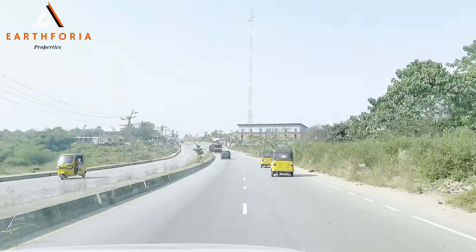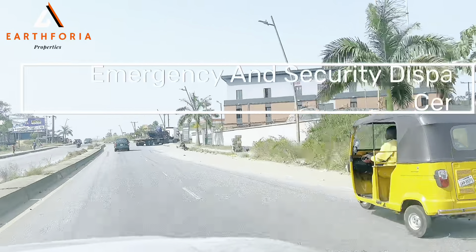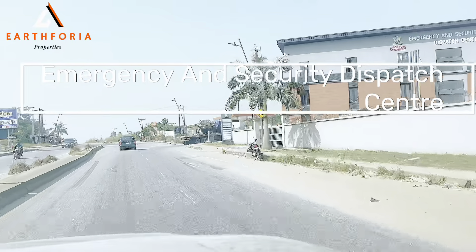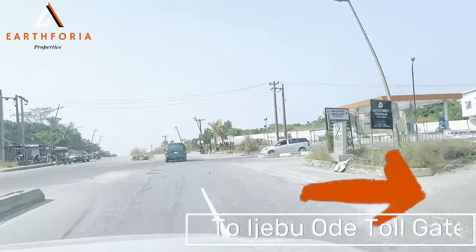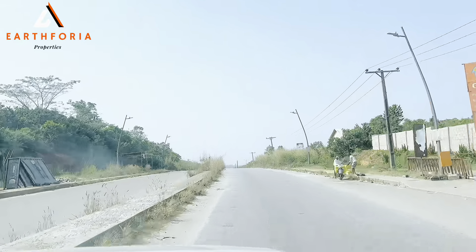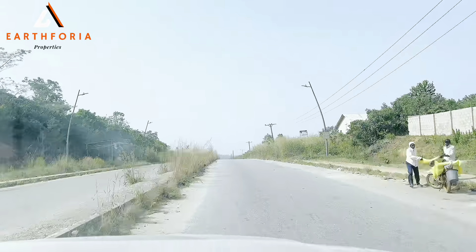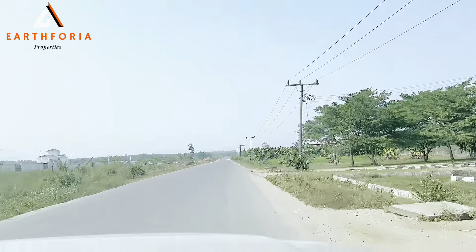Ahead of me is the Emergency and Security Regional Dispatch Center, that's to my right. This junction actually leads down to Ijebode and the Epe town. We're heading straight down now. To my right, we have the Dominion City — you can see that, that's the Dominion City and that's the entrance.